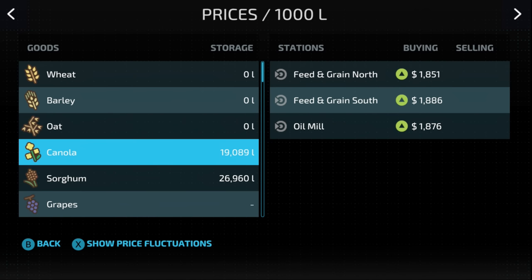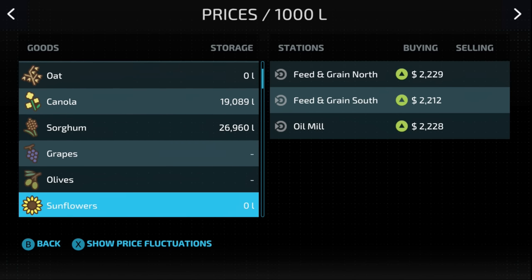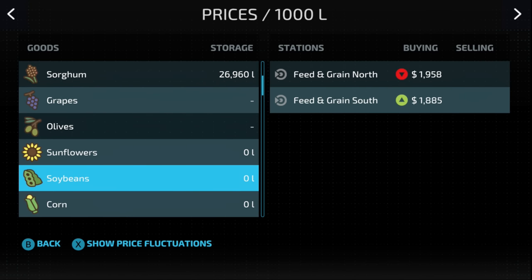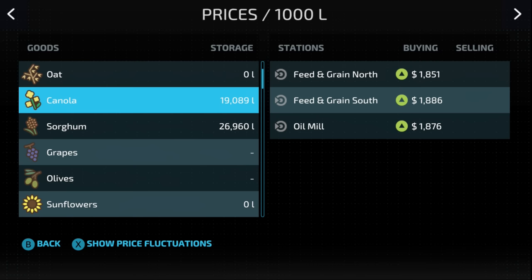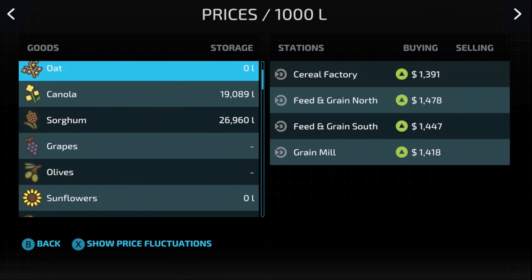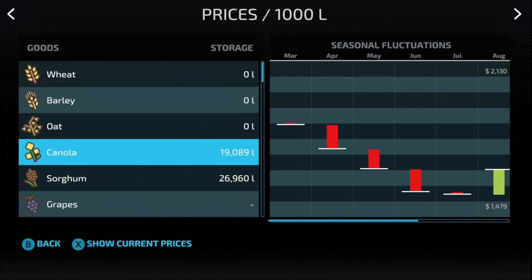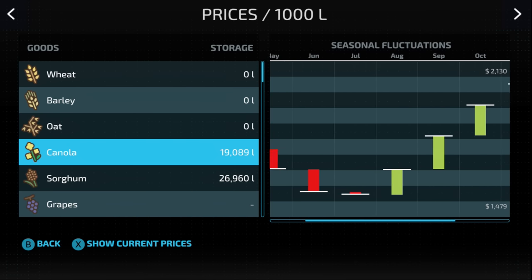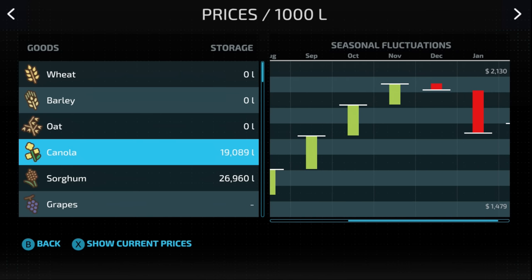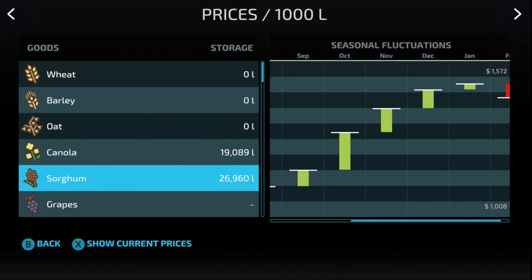In my silo I'm sitting on a bit of canola and some sorghum. Prices are pretty good. I've considered going into soybeans — prices are a little better for beans, but from what I've seen you get more profit off canola: similar prices but higher yield. Let's check the price fluctuations — currently starting to rise in September, so by November or December that'll be the best time to sell canola. For sorghum the peak is January, so I'll try to hold on to both until prices are maximized.